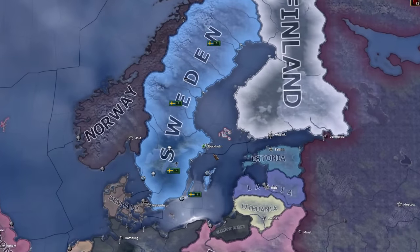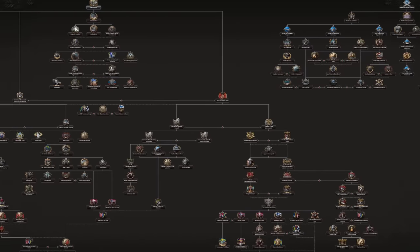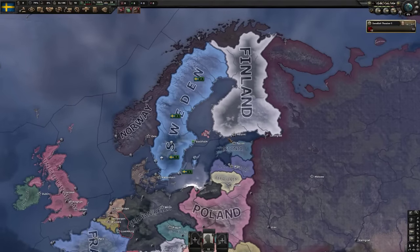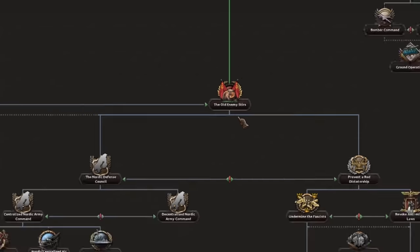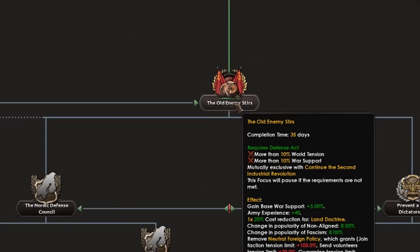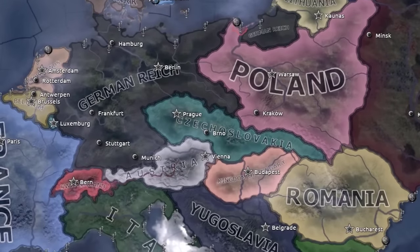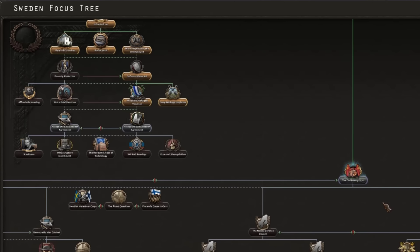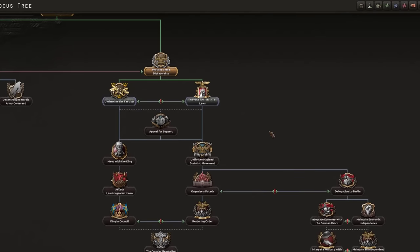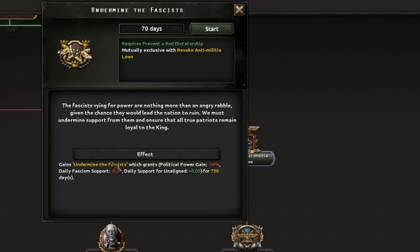Today we're going to be playing Sweden — look at that beautiful blue country, which will hopefully be overpowered. People don't know this, but Sweden actually wasn't even in World War II, but that did not stop them from profiting from it. We want to go ahead and aim for getting the focus 'The Old Enemy Stirs,' which will get us out of our neutrality, but we can't do that until we get enough world tension and world support. The world has gotten spicy enough that we can now move over and really get the politics going — we've got two options, go with the Germans or go with the king.